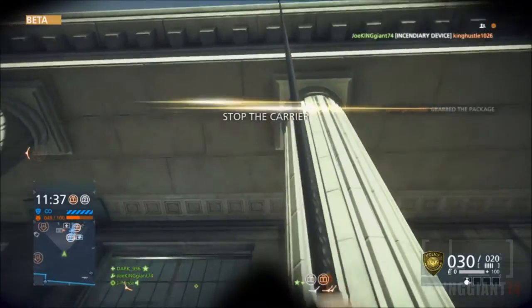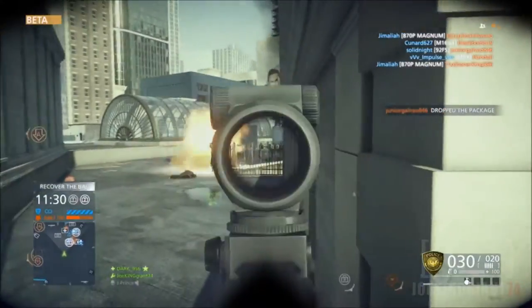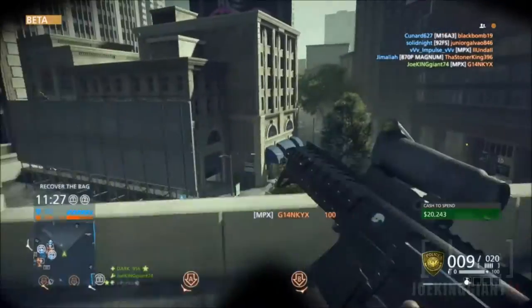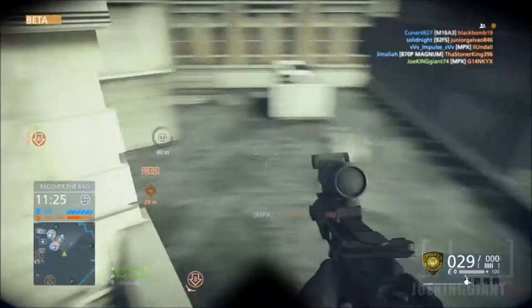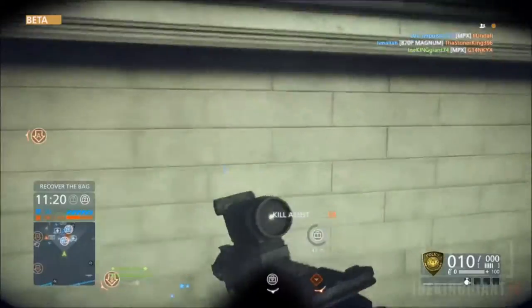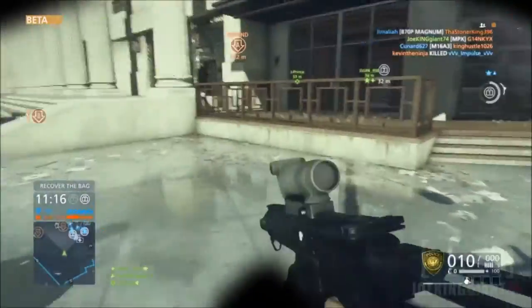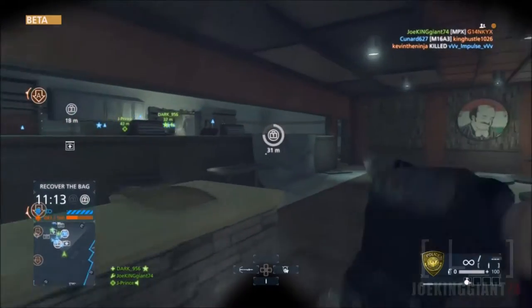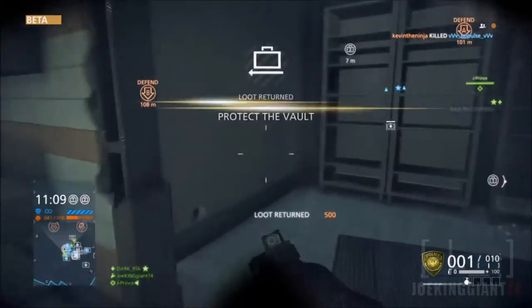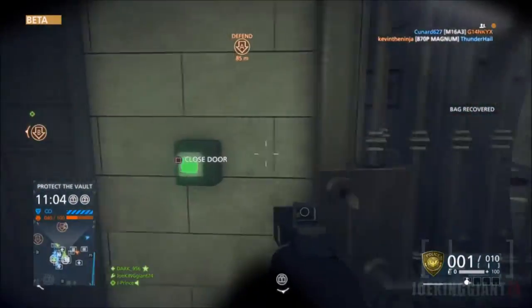In order to give your opponents a surprise, use the grappling hook and sneak right behind them. As you can see, I'm tricking out my opponent by going back up to the roof — they thought I gave up, but no, I'm going back up. There are those two guys there; I shot one down, the other one's just running around. I took care of them, got a kill assist, another kill, and then went to check on the cash. It's a solid strategy.